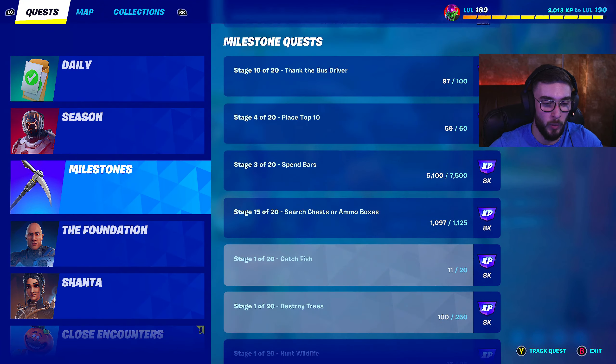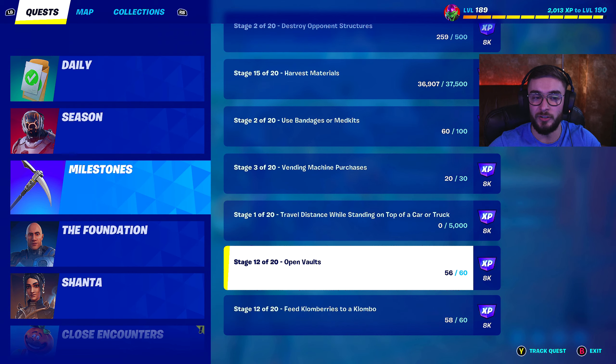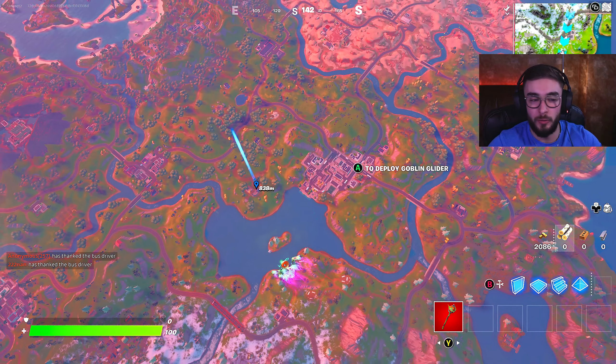Go into your quests under milestones — there is one that requires you to open up a vault. There are a total of 20 stages, and every single time you finish a stage you'll get 8,000 XP.